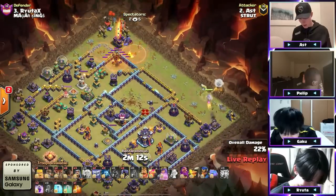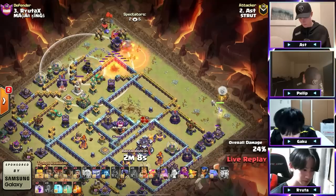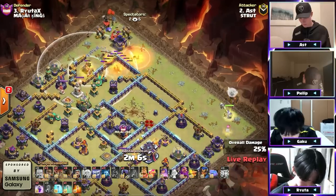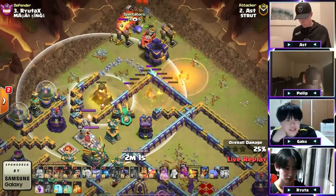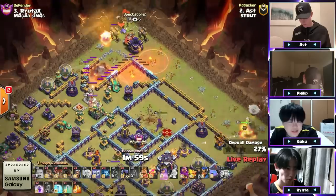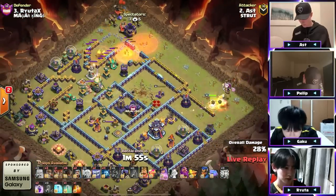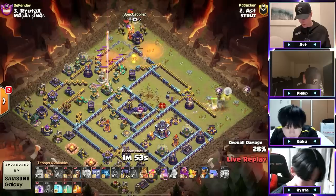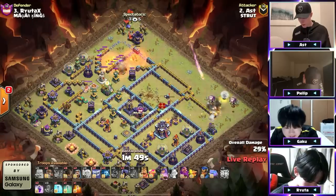The Queen's going to continue her way to the right side. Flame Flinger — he's not going to do anything with it. He drops the Barbarian, the Yetis are trying to distract it — Yeti mites. The Barbarian tanked the shot of the scatter so he didn't have to use any more Rocket Loons — every single one matters. He's got three Super Wall Breakers for this Queen to make her way to the right side.